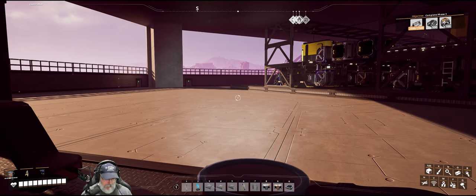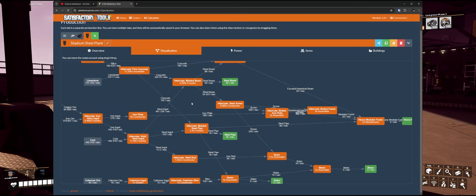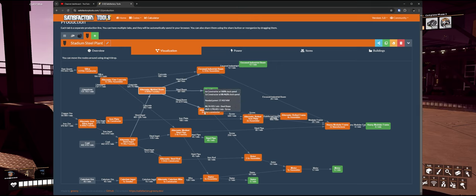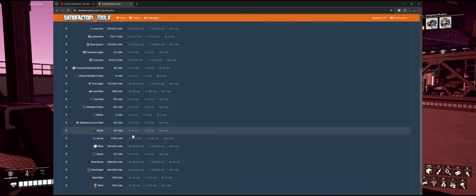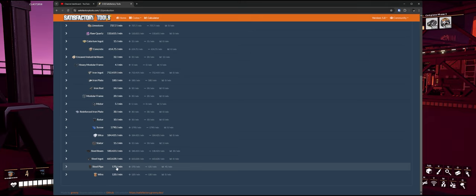If we take a look at our Satisfactory Tools page, we can see the molded beams — it's 4.009 foundries producing this many beams for the factory. That number, if we go to items and find steel beams, is 180.423. Notice that we're also producing 170 steel pipes. We had three at 50 that's 150 and one at 20 so that's 170.